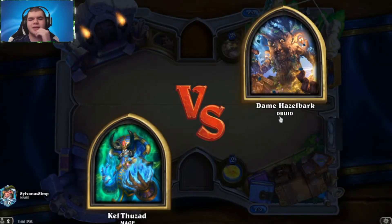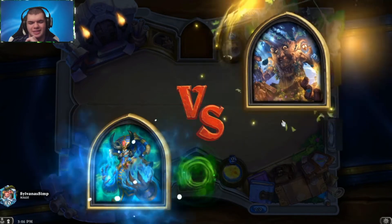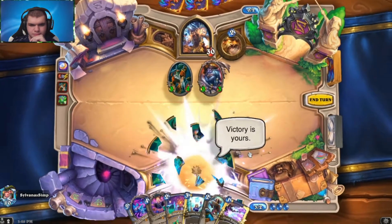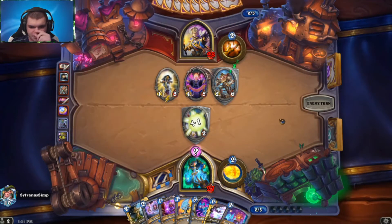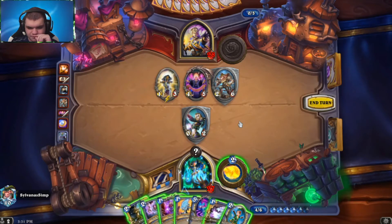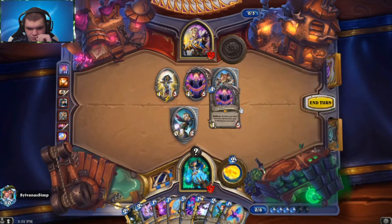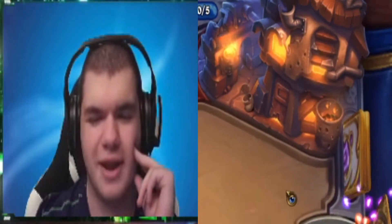Okay, this isn't a bad hand — unless it's Aggro Druid, then we're just conceding. We can do this. And now they throw away Raza right here, and then they concede.